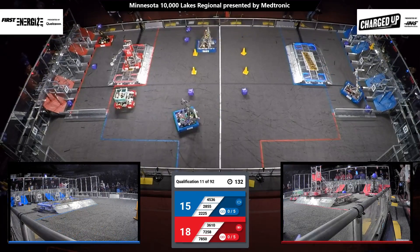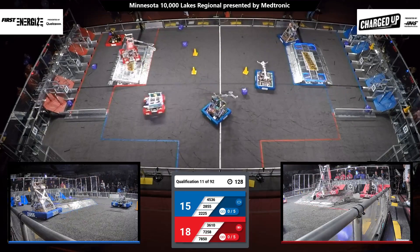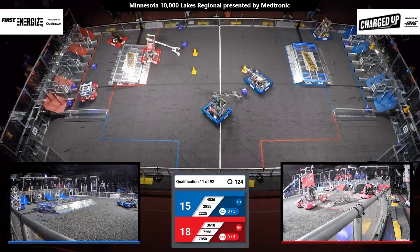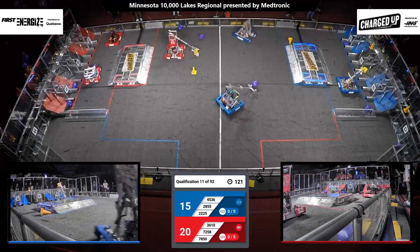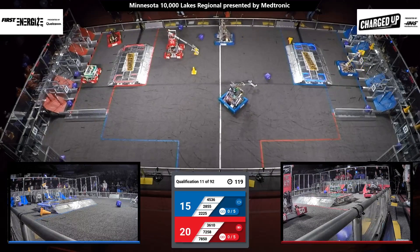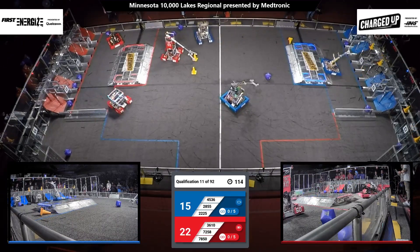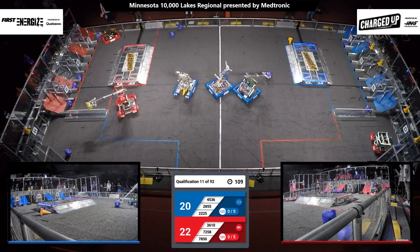Drivers now at the controls. Red Alliance with a 3-point lead, but we have a lot of game left to play. Robots on both alliances scoring in their grid. 72-58 scoring those cubes in the bottom row of their grid. MinuteBots looking to answer back. A cone placed on the top of their grid — that's in the co-op grid.